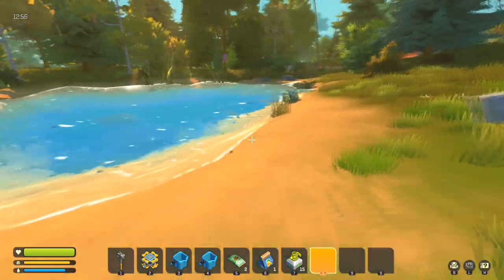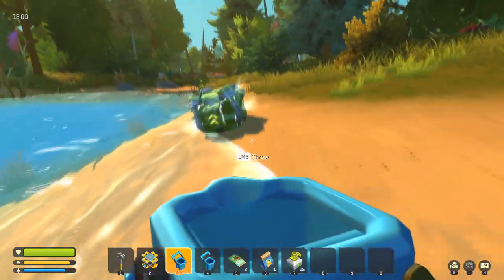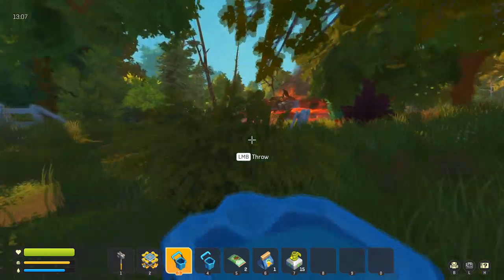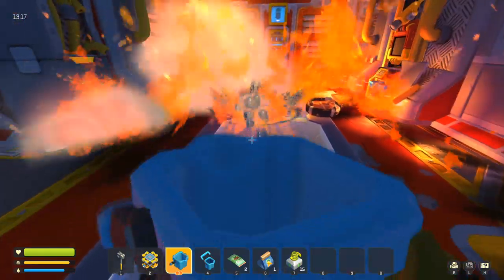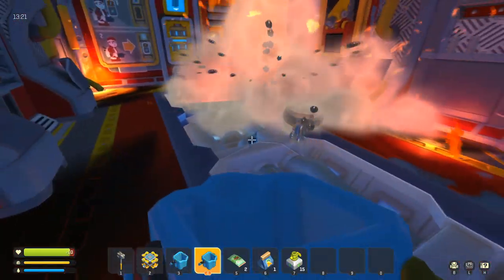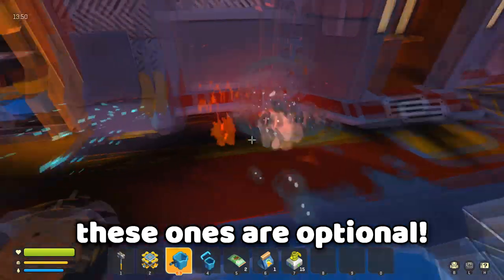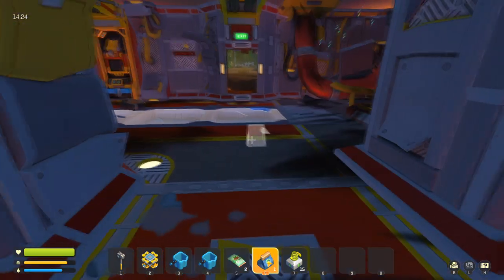Fill your buckets and run back to your crash-landed spaceship. Once inside, toss the bucket water onto the flames to extinguish them. Be careful not to step into the fire — you'll need to do this a few times to clear the whole interior.